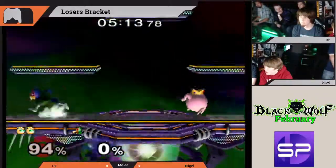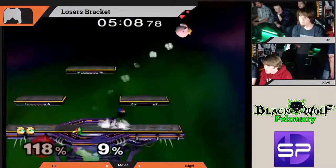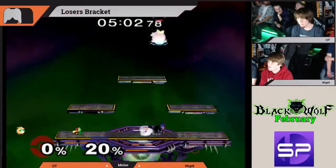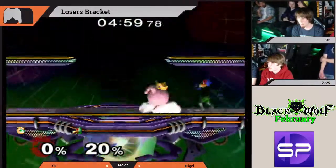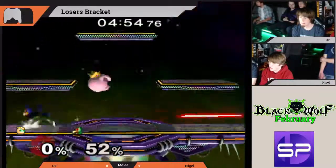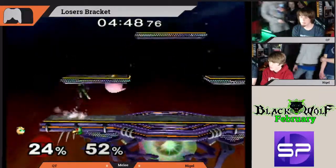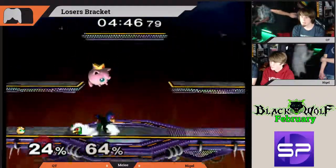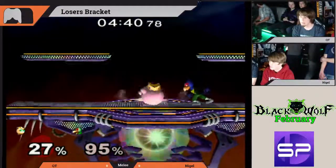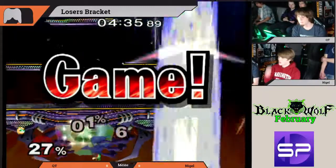We're really close now. Nigel evening up the percentages. Qt applying a lot of pressure with these back airs, looking for an edge guard. Nigel with a good recovery but still punished — gets to that ledge. Double lasers, and that shield poke from Qt is gonna seal out the stock and the game.